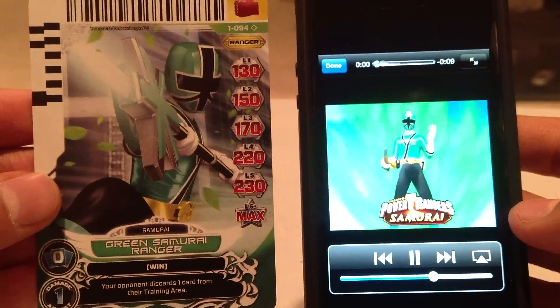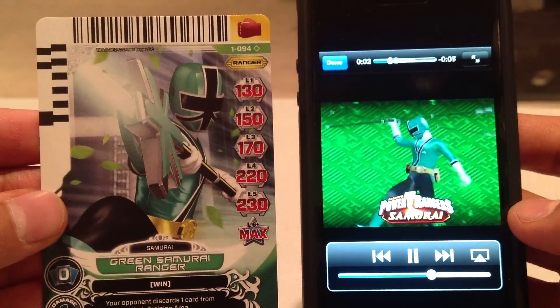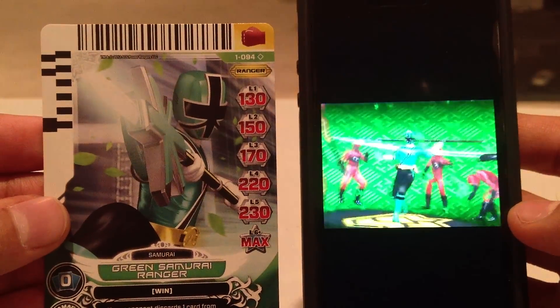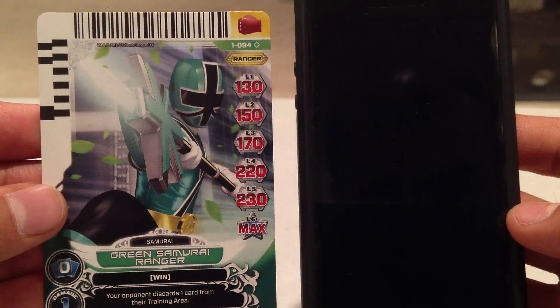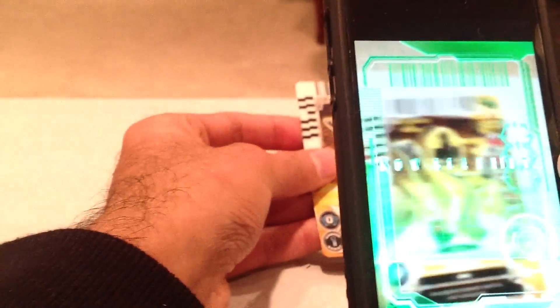Card number 94, Green Samurai Ranger, is next. And now 95, Yellow Samurai Ranger.